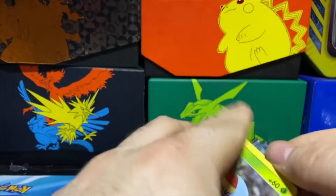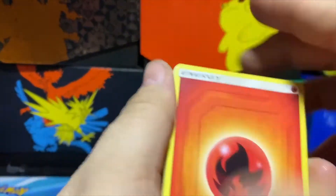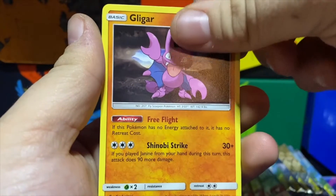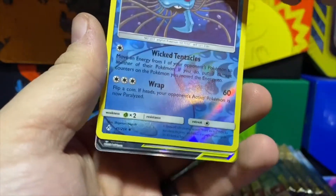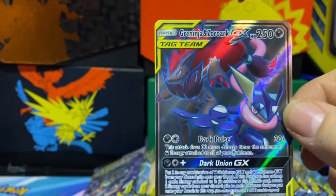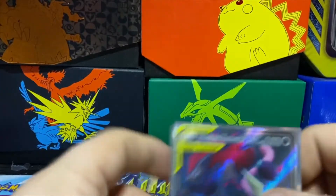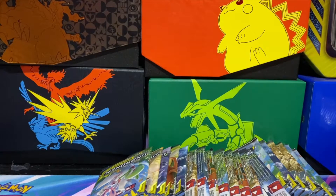Some of these packs just don't want to open. Fire Energy, Ferroseed, Graveler, Metal Core Barrier, Grubbin, Gastly, Gligar, Spritzee, Doduo — reverse is a Tentacool and we got Full Art Greninja and Zoroark GX! Hit number two in the ultra rares! I'm going to sleeve that up. Full art tag team — so far we've got two.